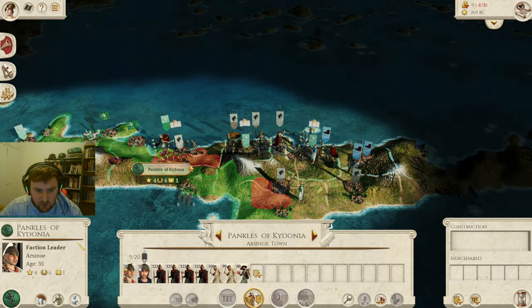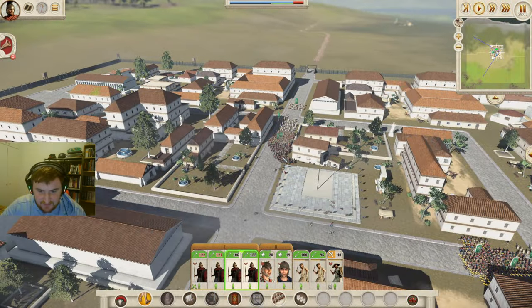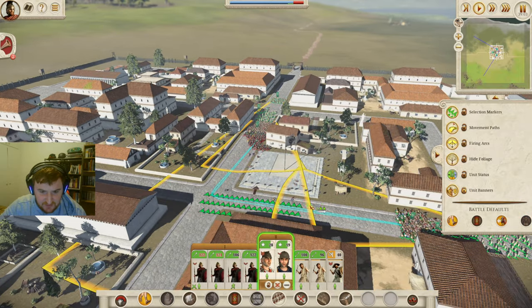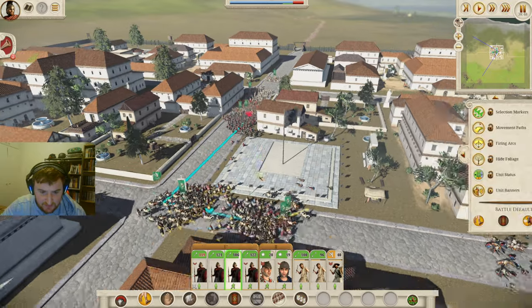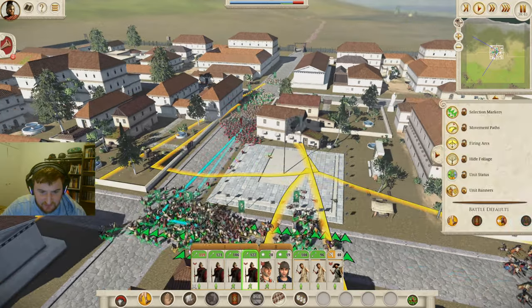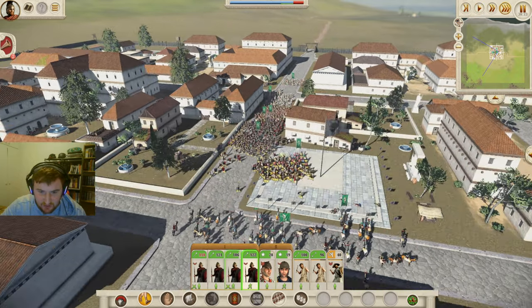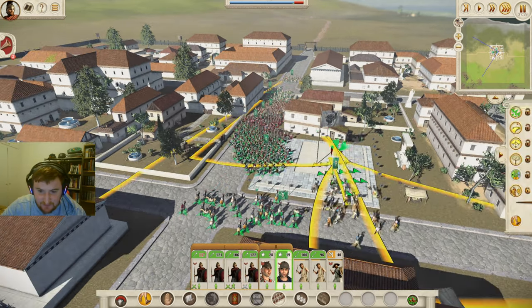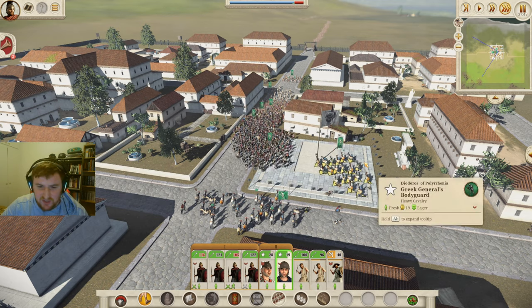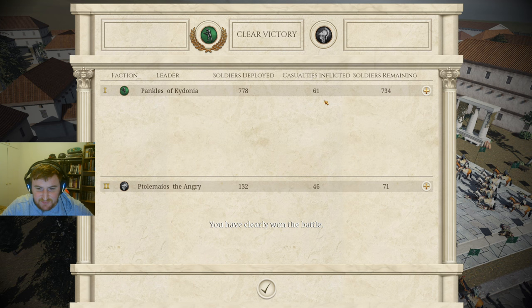Let's get into it ASAP. Let's try and push them off the town square. Looks like they have gone for the bait — let's speed this up. Come on boys, push them off it. Looks like we have pushed them off the town square, so it shouldn't be too long before we're victorious. We hardly lost any men — 46 deaths. Not bad at all, really not bad at all.